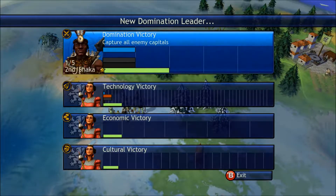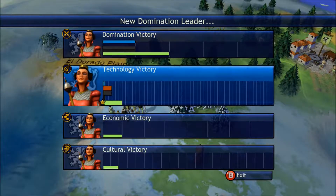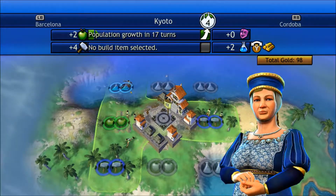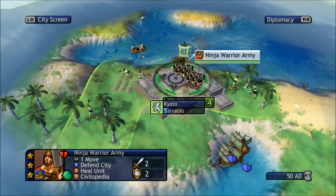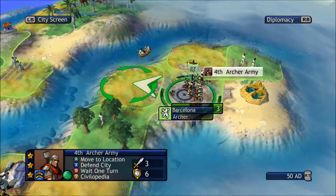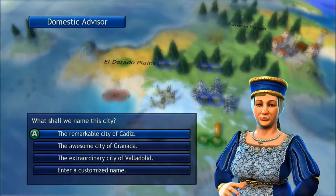We're winning the domination victory, the technology victory, the economic and the culture up to now, but that's because we've only found the Japanese and the Zulu so far. At the minute I'm at peace with Zulu because I had the Japanese to worry about — I couldn't have them come over and take out my army. I had to make peace with them, but I can always turn back and take them out. I'm not sure which victory I'm going for yet.